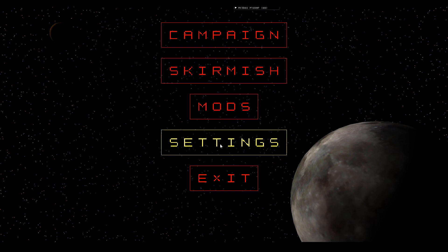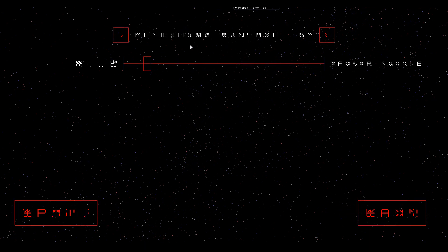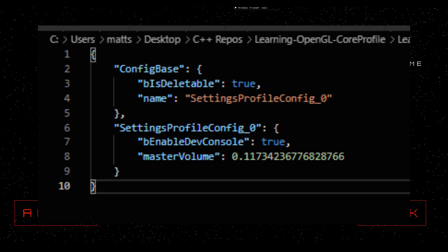I've also added a settings screen for game settings rather than developer settings, though I did add one developer setting — the ability to turn on and off the developer console. I created a slider for things that need sliders, like sensitivity and volume. Right now I don't have a lot of settings, but it should be pretty trivial to add them. All of this is saved to a settings profile, which is just another JSON file.